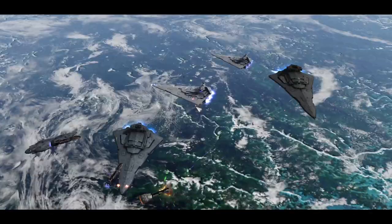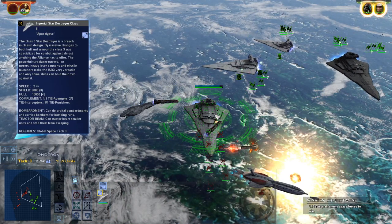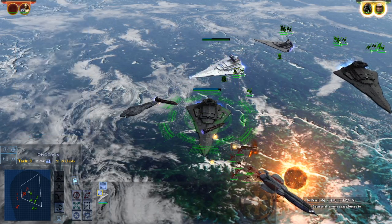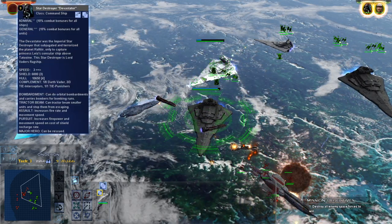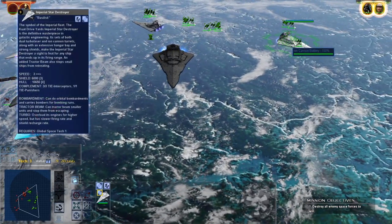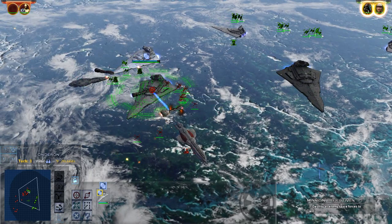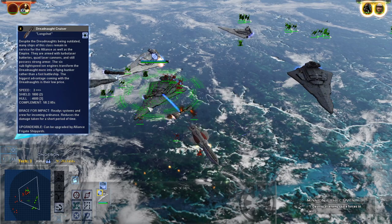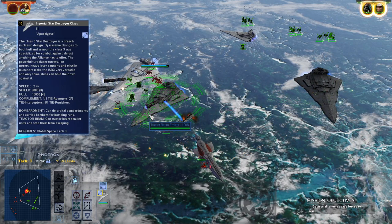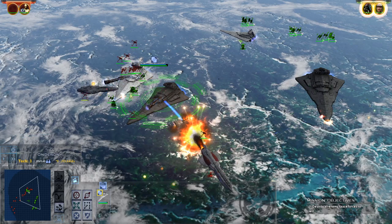There's the MC80 Justice — let's target that. In terms of shields and hull damage, you've got 6,000 shield points and 10,600 hull points for the standard ISD. The ISD3, which is taking absolutely no damage whatsoever, is sitting at 9,000 shields and 15,000 hull points — definitely quite a jump up. It also comes with Tie Avengers, Tie Interceptors, and Tie Punishers, so really a full complement of fighters.